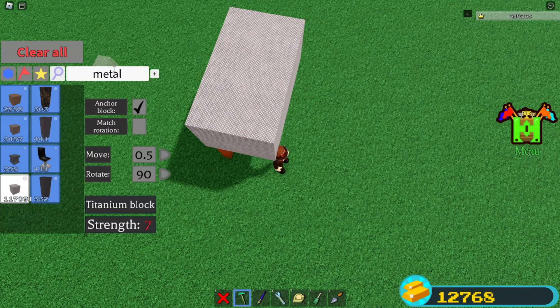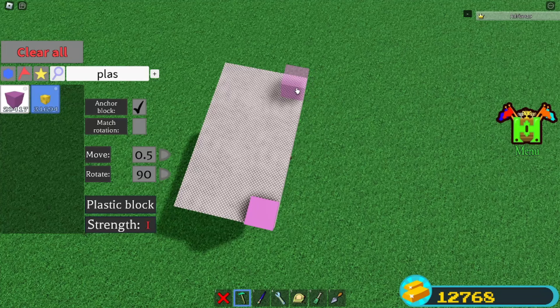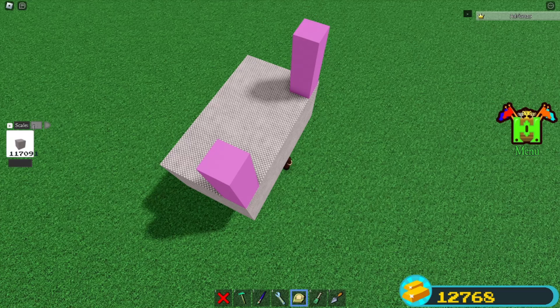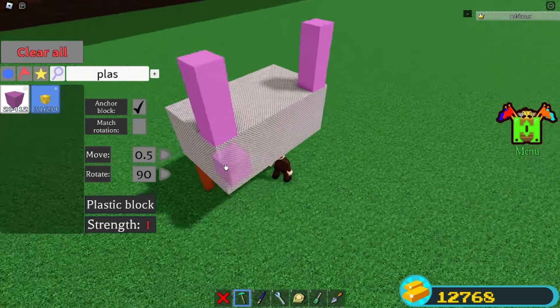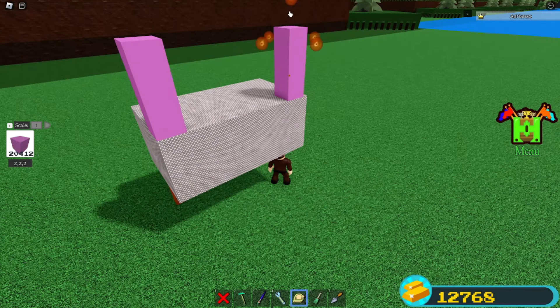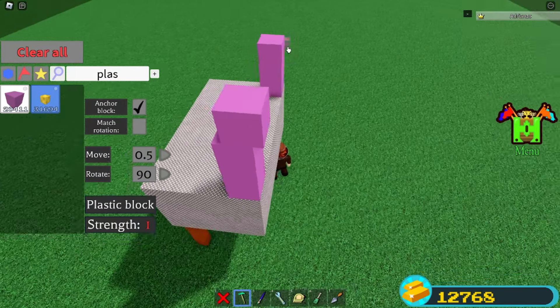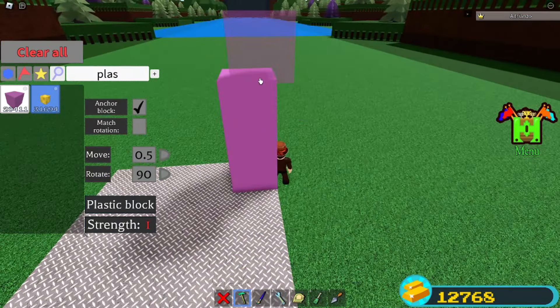Grab 2 plastic blocks, place one here and the other one over here, place one on top, then one on top. Grab your skill tool and set it to 1, then scale the top one down a bit — downwards. Continue using plastic and place one block here, just like this, and then one block over here.